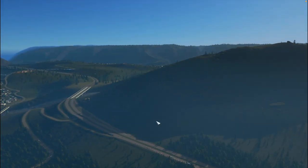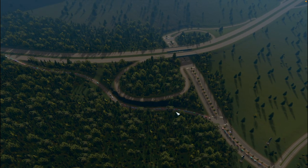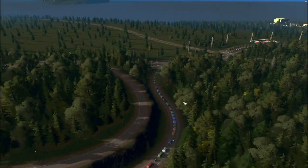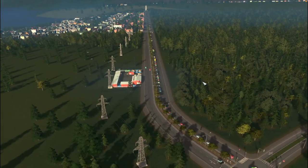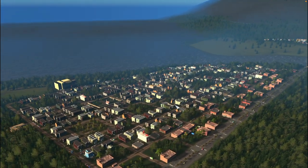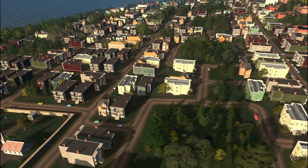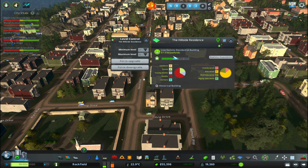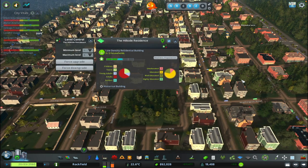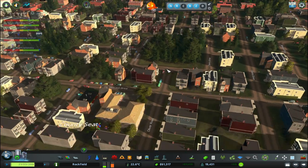In the previous episode we created these three new interchanges and they seem to be working out pretty well. As you can see, we have a lot of people moving into the county seat — a lot. Hopefully this will resolve itself after a while. We built a lot of residential over here, and the other thing I changed with the residential: I went into some of these houses and changed them from one household to three, and then I increased household size using the Realistic Population mod, so we're going to have more density here naturally. That's part of the reason we have this increased demand.